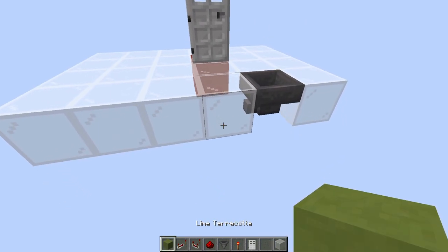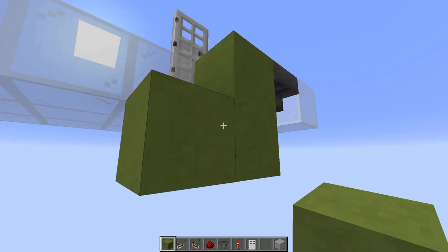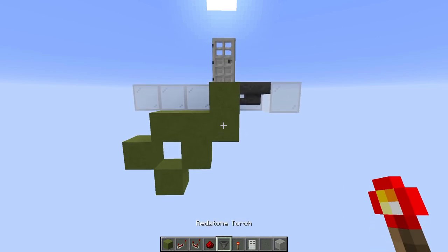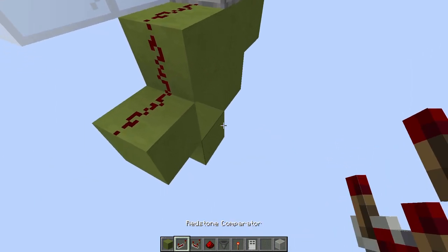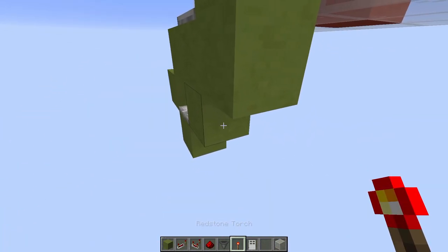Now we're going to get our blocks out and make kind of a weird shape. Let me build it first and then we can take a look at it afterwards. Got this shape? Good. Then we can go on with placing some redstone components. We're going to have a comparator here, some redstone dust, then a repeater facing this way and a redstone torch over here.